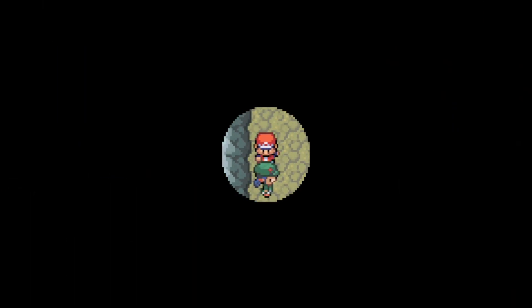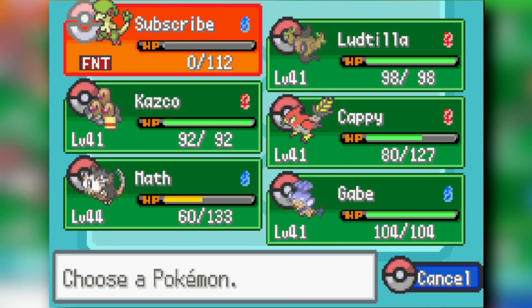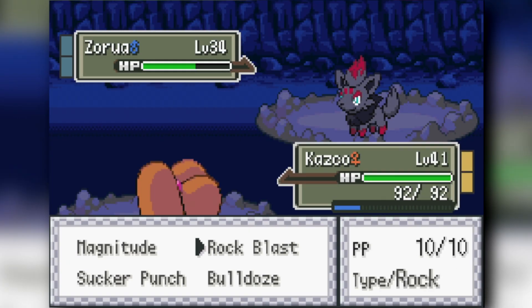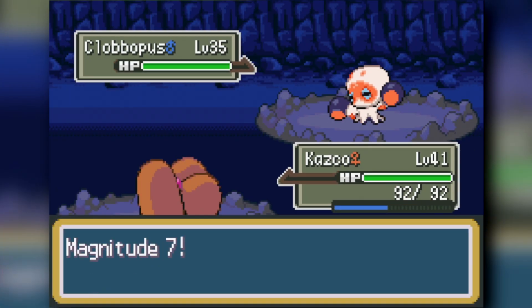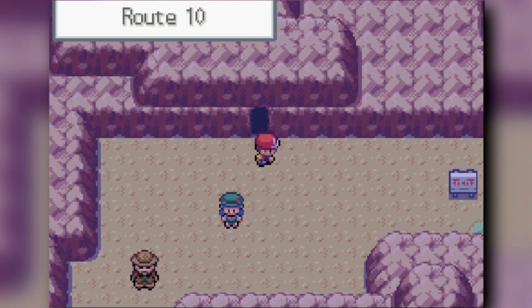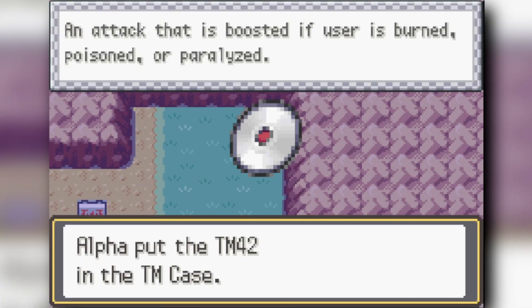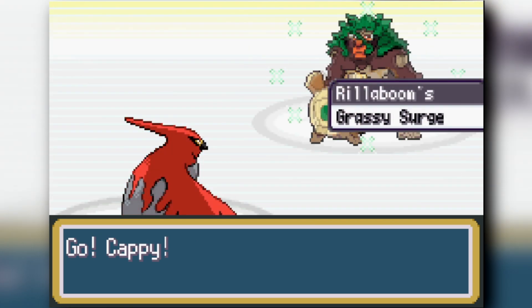We head into Rock Tunnel — by now you should know the route without Flash. I get stuck on the walls briefly but get through quickly. Next we face Erica, the Grass-type gym leader, starting with Talonflame dealing heavy damage to Rillaboom with Dual Wingbeat.